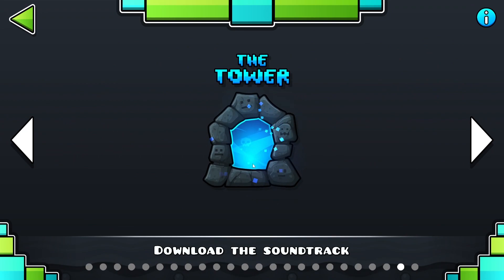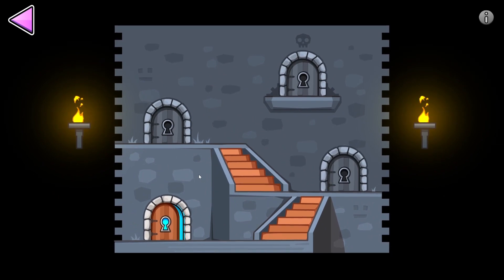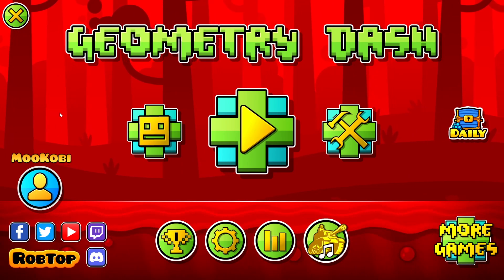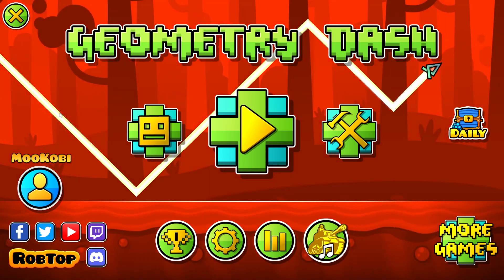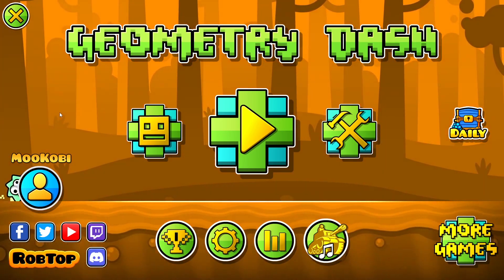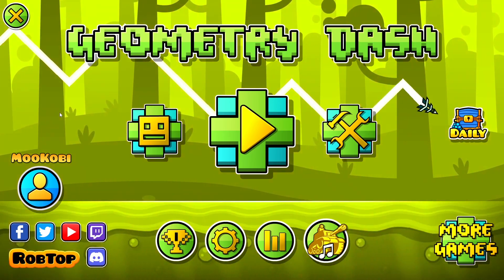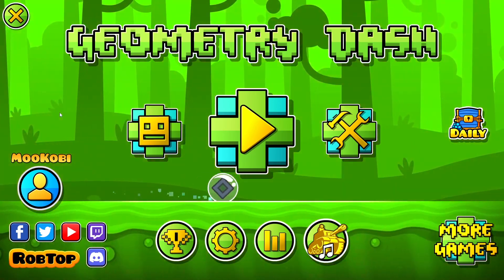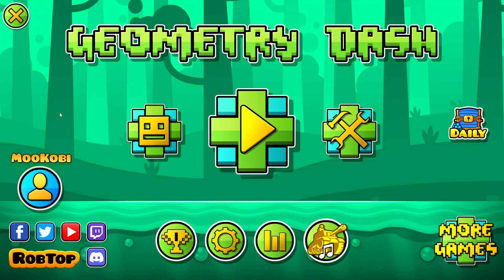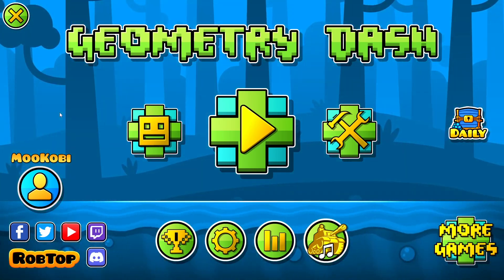Next episode we will be covering the tower. Let's just take a quick look — we have some nice levels here, but we will be taking a look at those next episode. That's the end of the episode. If you guys enjoyed me covering this — I only covered one part which is Dash — but in the next episode I will be covering the tower levels and also the new shops. Subscribe if you liked it, and if you dislike, 2.3 will never come out.